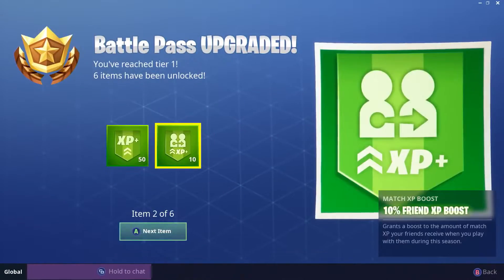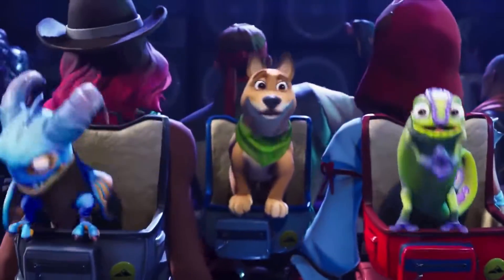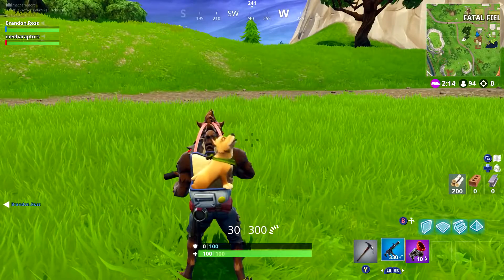As you level up your Battle Pass, you'll unlock unique emotes, outfits, and of course, pets. These companions are always by your side, reacting to the different situations you find yourself in. Win or lose, pets have your back.